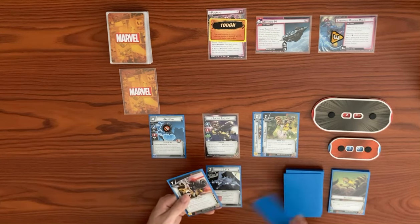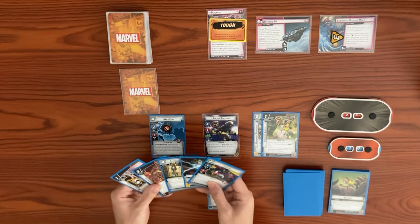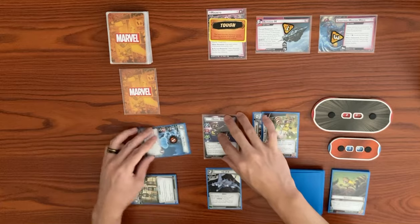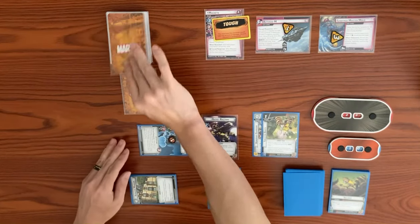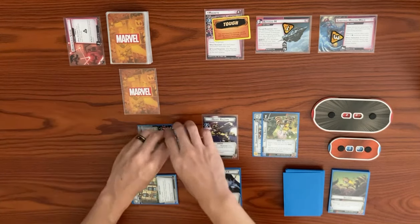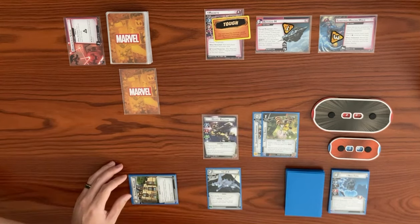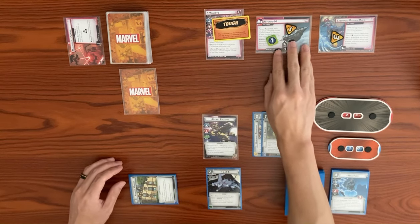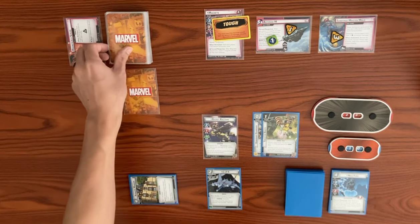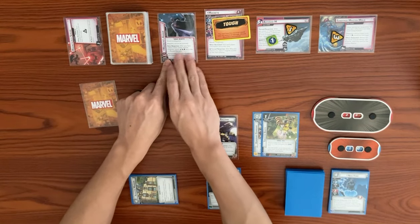It's Magneto's turn. He adds one threat to the main scheme and attacks us. With a base of three plus a boost card, the boost effect exhausts each out-of-control character — Nick Fury is already exhausted — so three damage knocks out Nick Fury. After Magneto attacks, his forced response places one magnetic counter on the main scheme. When there are three or more counters, we discard them and mill until we get a magnetic card, then reveal it. During the encounter phase, Magneto deals one face-down encounter card for a total of two.